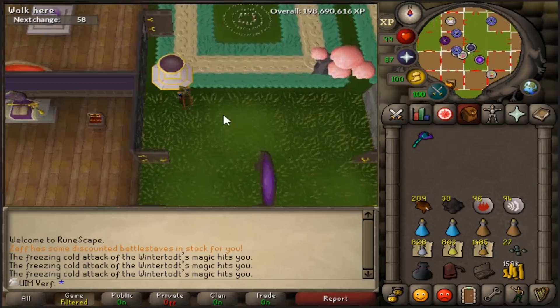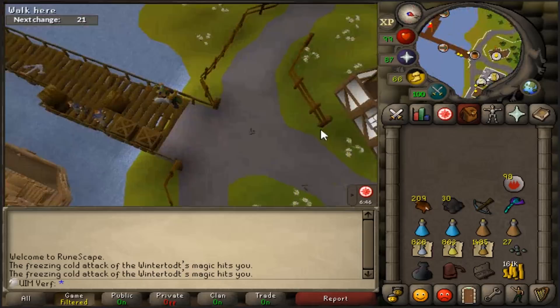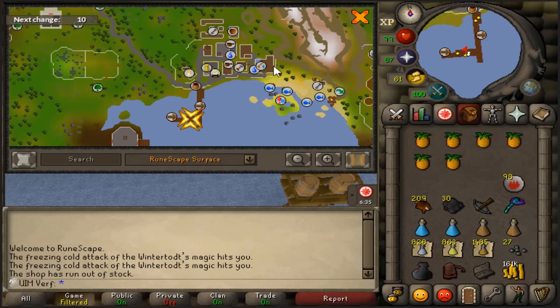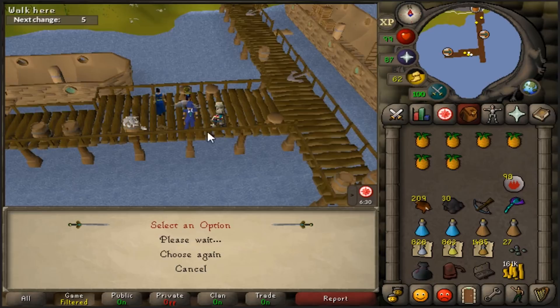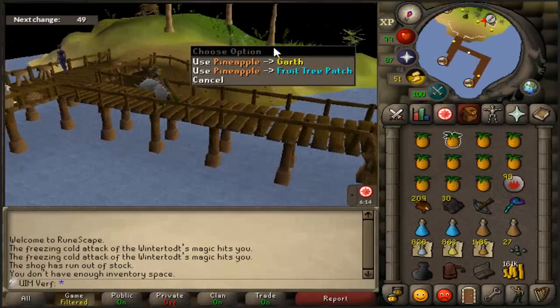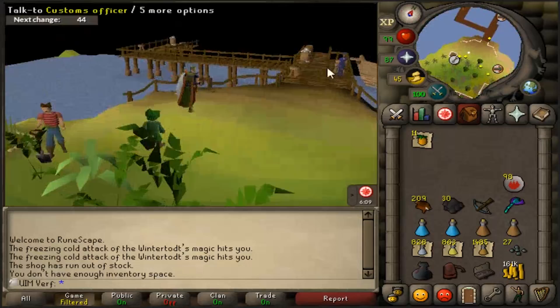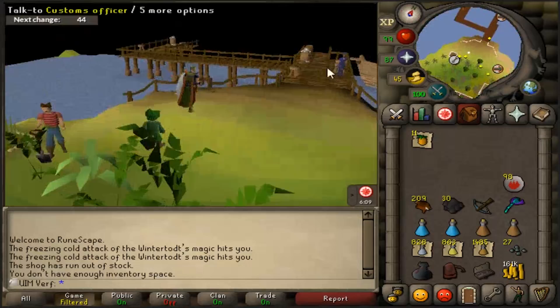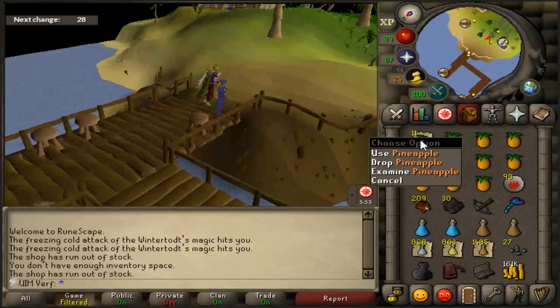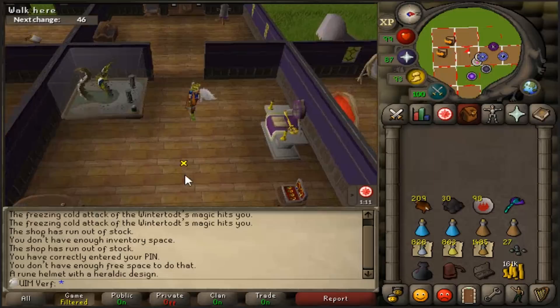Number six is pineapples. A lot of people already know you can use pineapples as super compost — you can buy them at the charter ships and walk north to put them in a bin. Another really nice thing is you can teleport to Brimhaven. When I was doing fruit trees every day during the Zulrah grind, I would buy pineapples at the charter ship, walk back to the fruit tree patch, note the pineapples on the leprechaun, then walk back to the charter ship and repeat until I had enough pineapples to protect all my papaya trees.